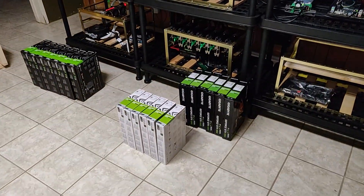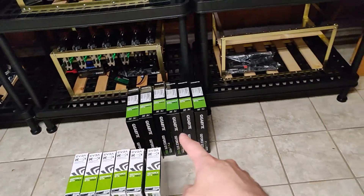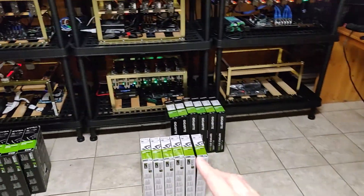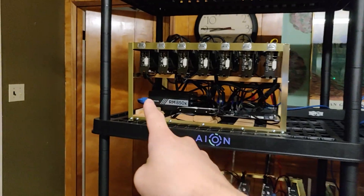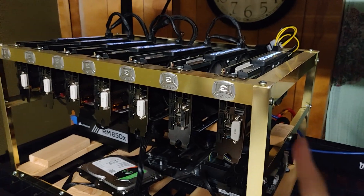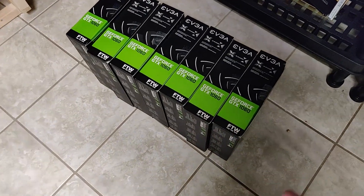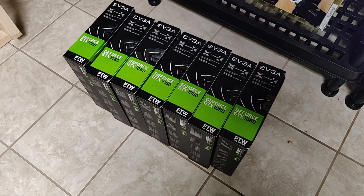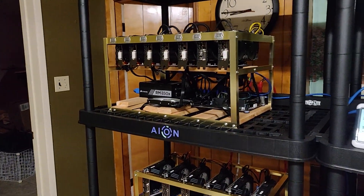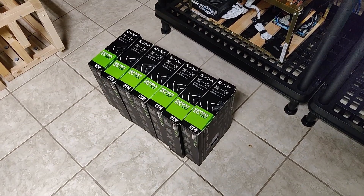Not only the EVGA 1060 6GB cards, but I also have the boxes for seven GTX 1060 3GB cards — I'm missing one box though. That bottom rig I'm planning to pull those cards out as well. And then there's the infamous GTX 1060 3GB EVGA with Samsung memory — all of these have Samsung memory. I'm on the fence about selling those because they're the 'For The Win' editions, which are just amazing hashers on coins like Aeon, Bitcoin Gold, and most CryptoNight algorithms.